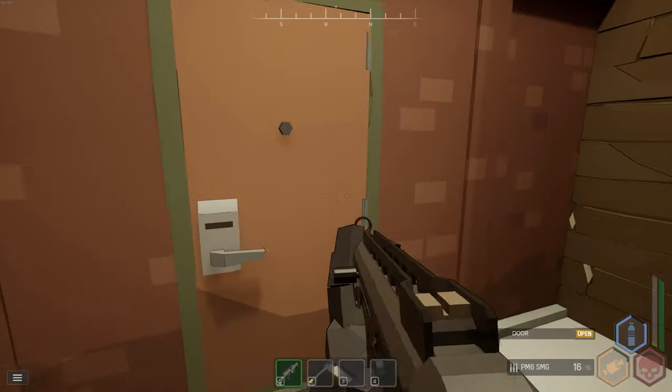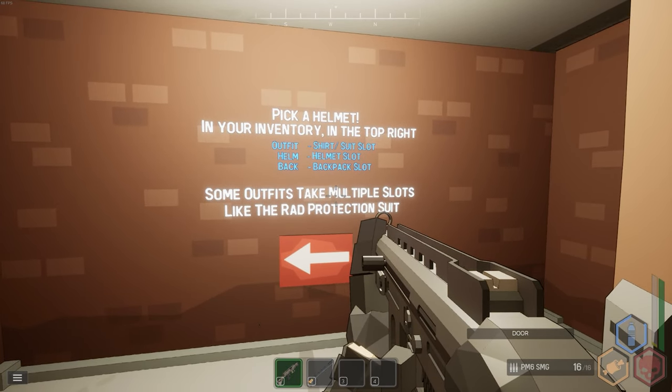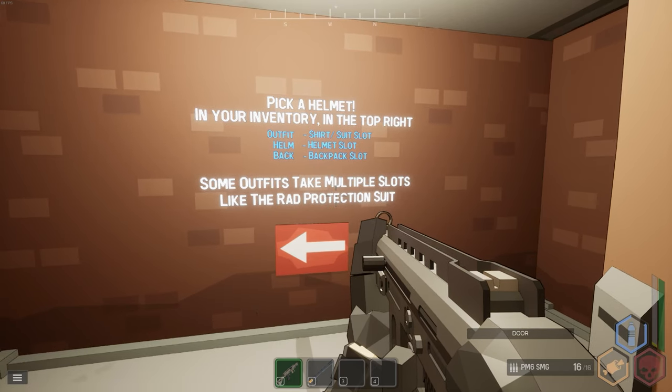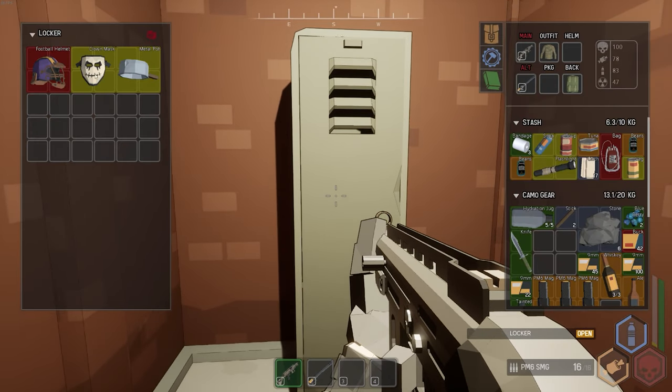Check this room while the C4 crafts. Go to your inventory in the top right — you'll see outfit, helmet, and backpack slots. Some outfits take multiple slots, like the rad protection suit. You can find hats in lockers. The helmet slot is for helmets, there's an outfit/shirt slot, a backpack slot, and a missions slot for carrier packages you take from one vendor to another.